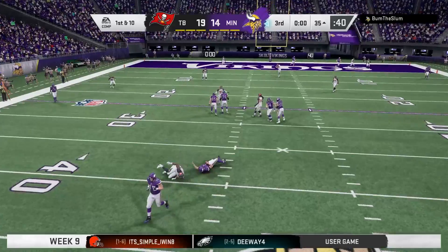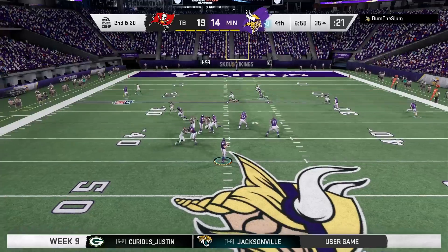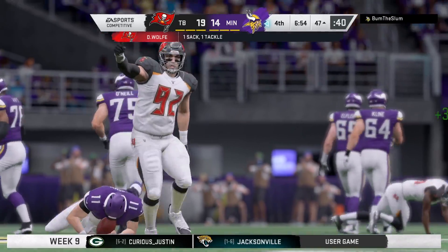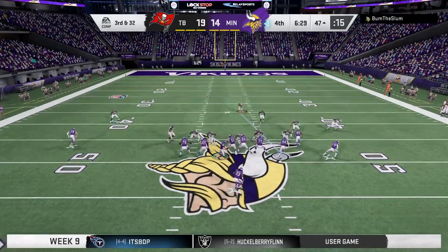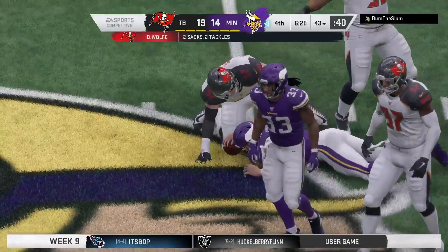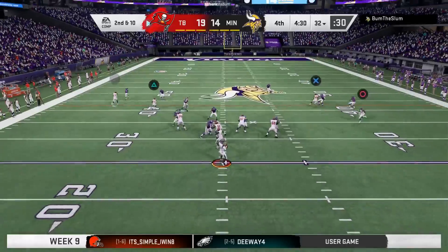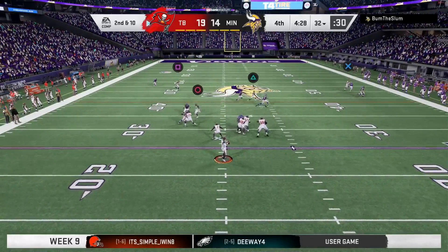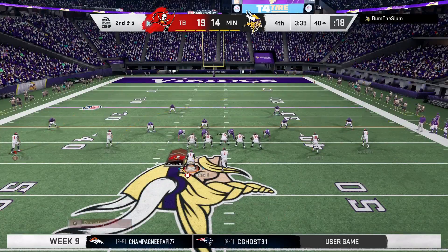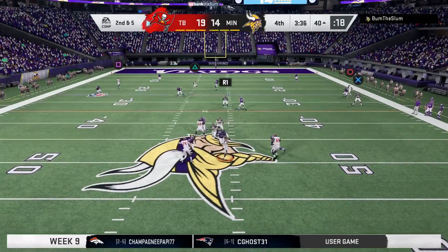Winston is taken down. Back to throw again — and he goes down again. The pressure is too great. Off the play fake, Winston completes it to Ed, who bowled over a few people. Right up the gut. Three quarters done, no reason to lighten up now.